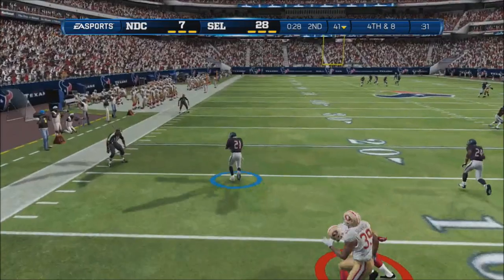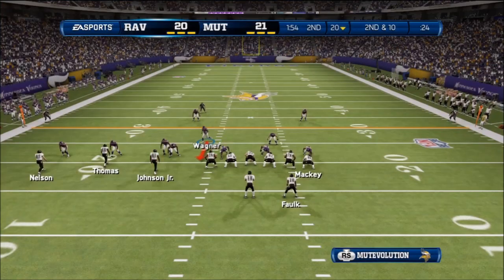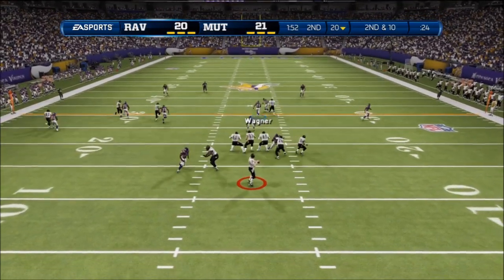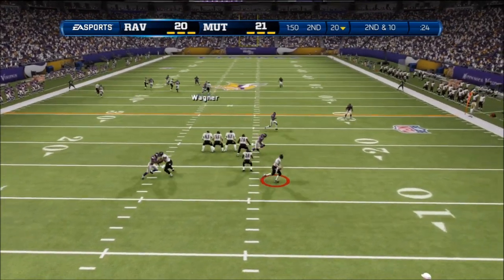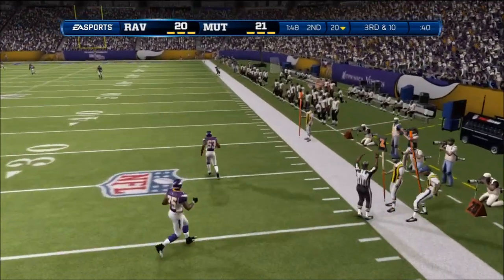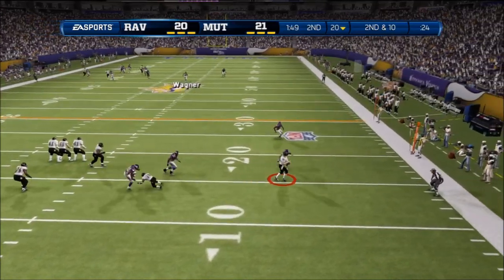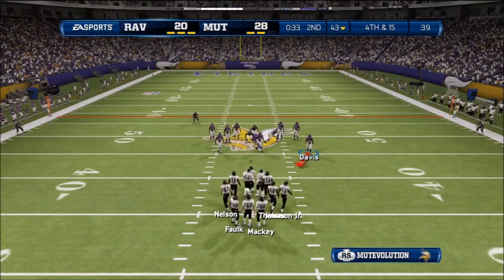Now we're on to the bottom five. Check this out — watch Deacon Jones here. He becomes arm's length from the cornerback and then he decides to start moonwalking. One of the most ridiculous plays I've seen in a while — you can reach out and touch him and then he just moonwalks behind the block. Number four.